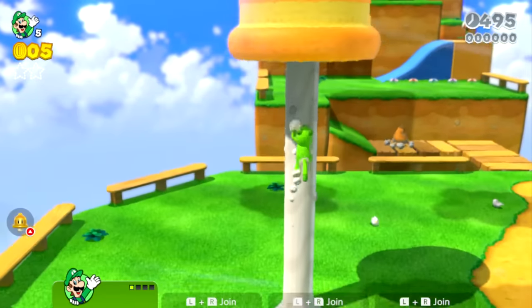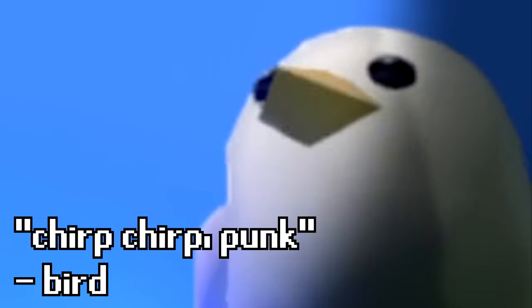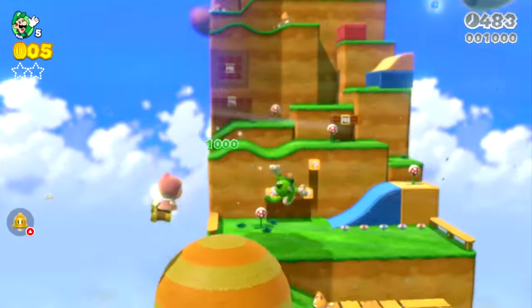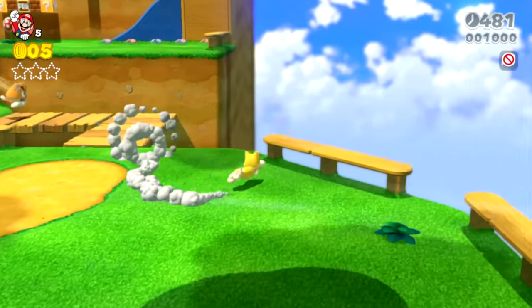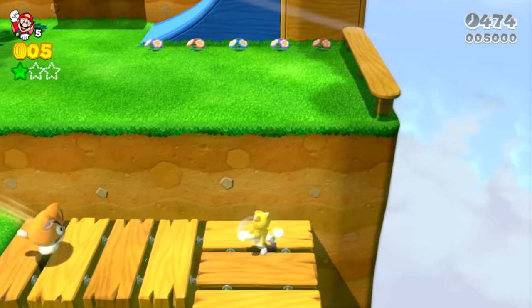In Mount Beanpole, if you climb up this tree, there's normally a green star up here, but instead you get to see a big bird up ahead on the mountain, and you can also get a super bell power-up, which will come in handy. The first green star is underneath this bridge over here — it's a bit difficult to get to but not too bad. You can just run off and cat swipe, and then you can climb back up safely.